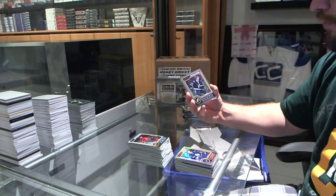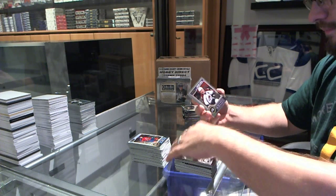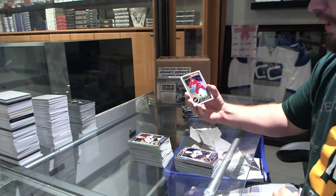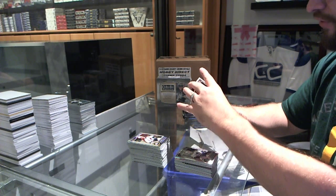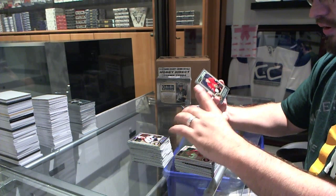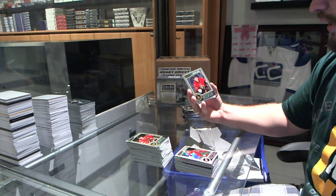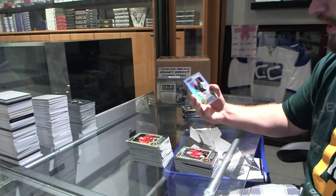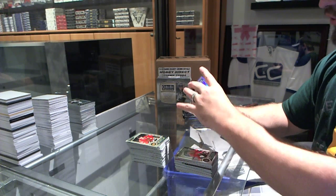We've got a Drouin rookie for the Tampa Bay Lightning. We've got a Yori Lotera rookie for the St. Louis Blues. White Ice for the Detroit Red Wings, Pavel Datsuk, number 2199. We've got a Curtis Lazar retro rookie for the Ottawa Senators. And a refractor of LA Kings Jonathan Quick.